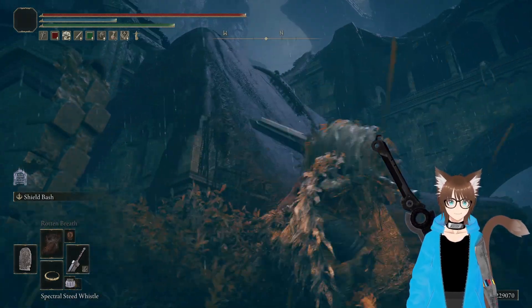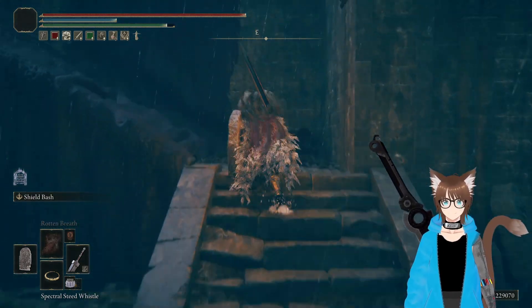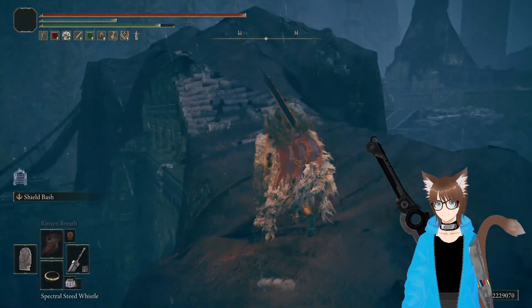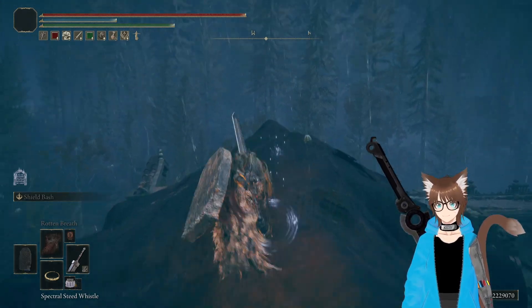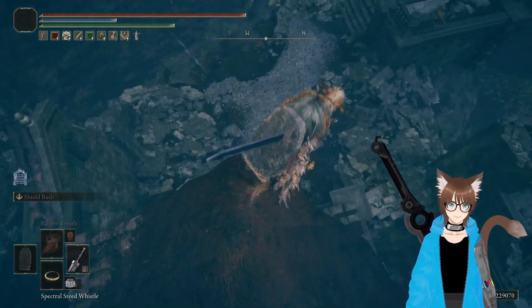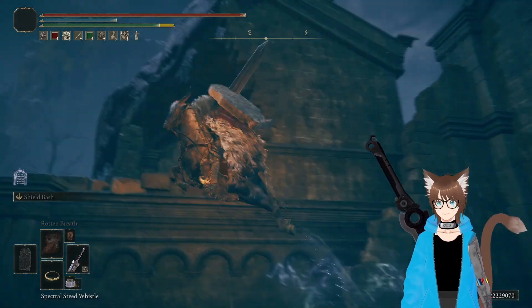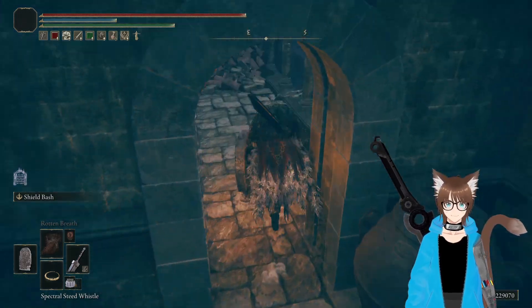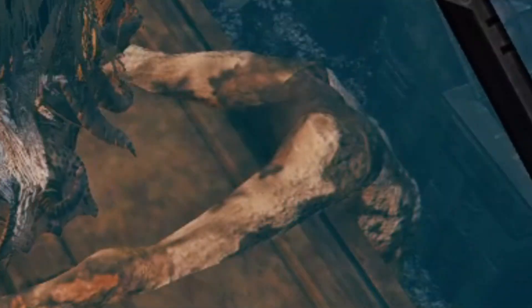I'm going to show you guys how to get to that real quick because it's a little weird. This part is obviously closed off, but you hop on Torrent, get down around here, drop down, and then just use Torrent to jump back up. And there you go — you've got yourself a Scattered Tree Fragment.